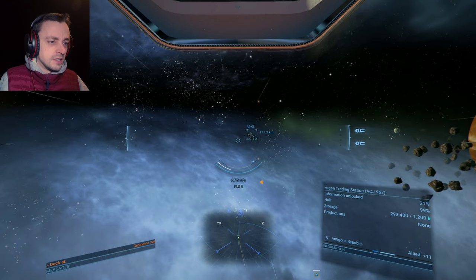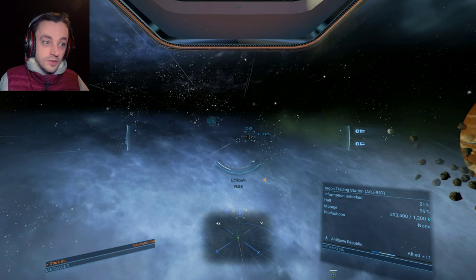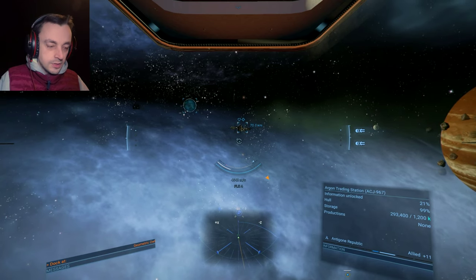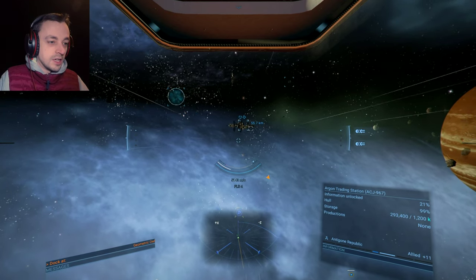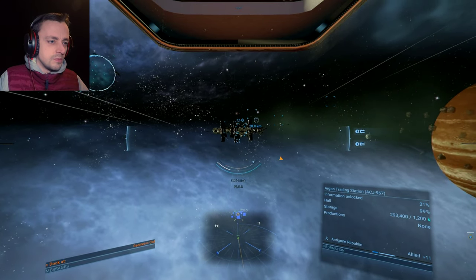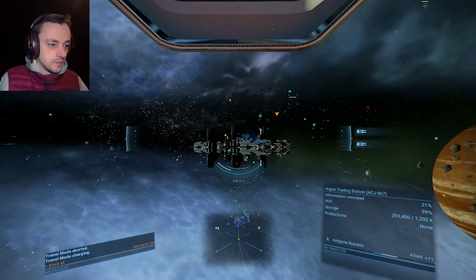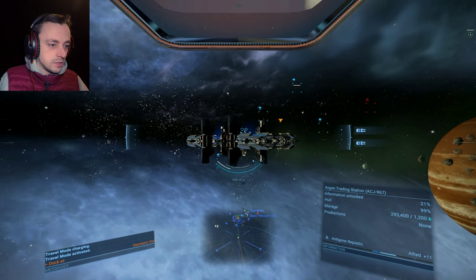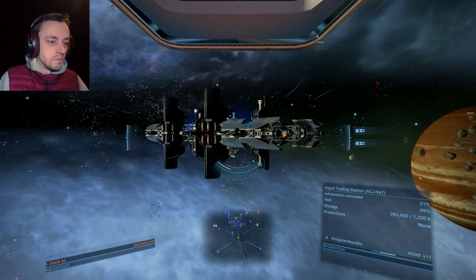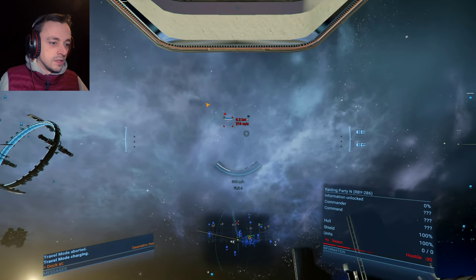I figure we might as well go over to this station and see if we can construct the setter device, because I always need the setter device — every time it's very important, it's like one of the most crucial things for you to have. I think it's possible we might actually have the things we need for it. We are back where the Xenon are — I wonder if there's anything cool to... no there's nothing cool, but there is more Xenon to go for.